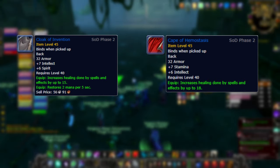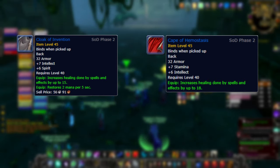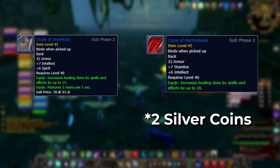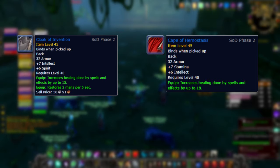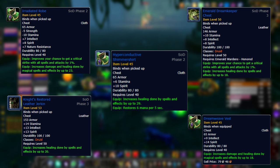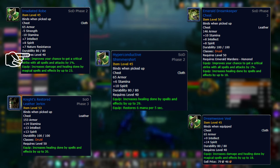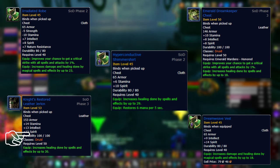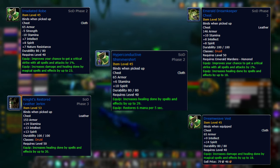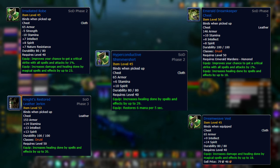For your cloak, there are only two options: the Cloak of Innovation from Gnomer (best) and the Cape of Hemostasis from the STV blood moon event, which costs about 3-4 silver coins and takes just a few runs. For chest, the best in slot is the Hyperconductive Shimmer Shirt, a Gnomer set piece — you can grab the three-piece Gnomer set for chest, feet, and legs if you want. Alternatively, get the Irradiated set from Gnomer, the Knight's Restored Leather Jerkin (rank 6 PvP), the Emerald Dreamkeeper Chest, or the crafted Dream Weave Vest.